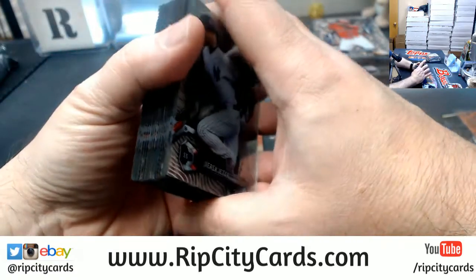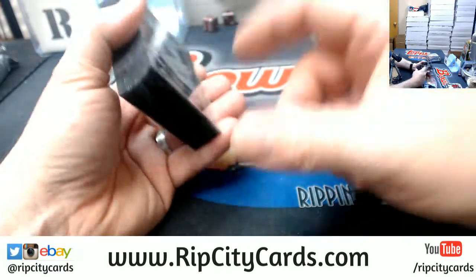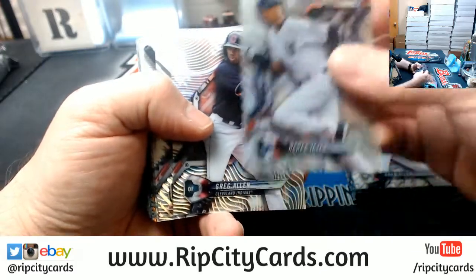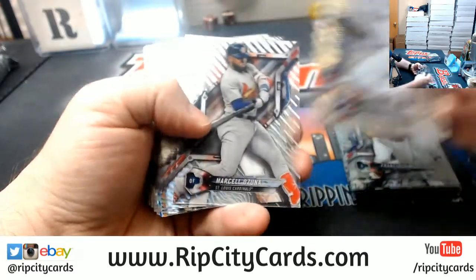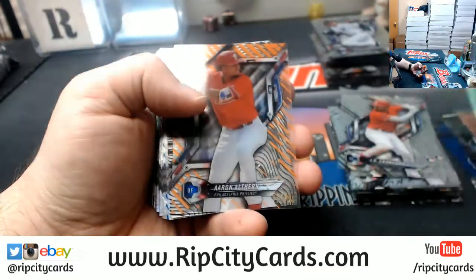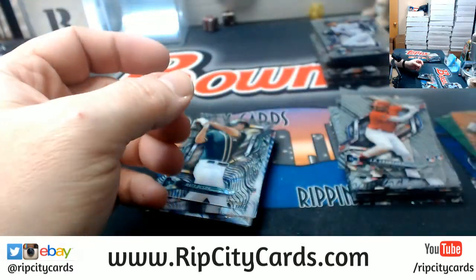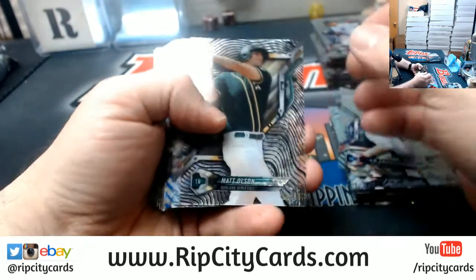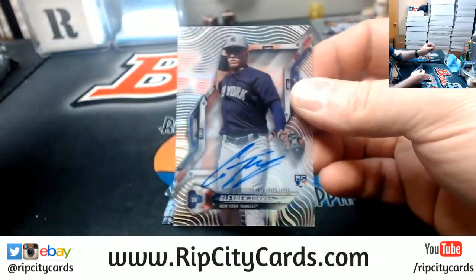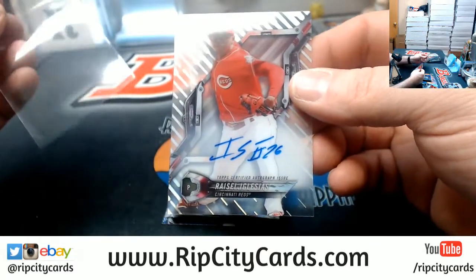The worst part of Bowman isn't even the sorting, it's the packaging. There's so much of it, you gotta split it up and put it into multiple team bags — that's where the real hassle in Bowman comes from. Greg Allen rookie, Mejia rookie, Crawford rookie, Ortiz to $0.99, Althier to $0.25, Matt Olsen to $0.50, a Gleber Torres autograph for the Yankees, and an Iglesias rookie for the Reds.